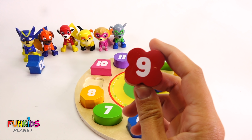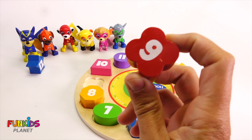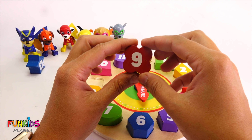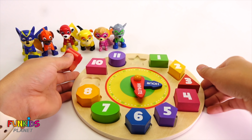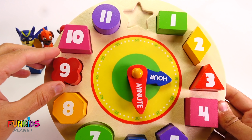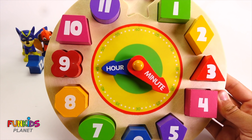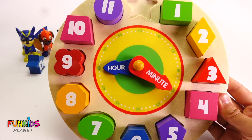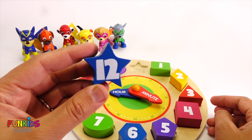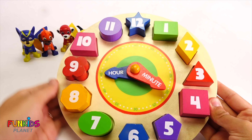We only have two shapes left. Let's do this one next. We know this one's a nine, and it's a cute little flower — a quatrefoil. It's red like Marshall. There are only two places it can go; it's definitely not that one, so let's put it right there. Now we have nine and four. Our very last shape is blue like Chase with the number twelve, and it's going to go all the way up there. Perfect.